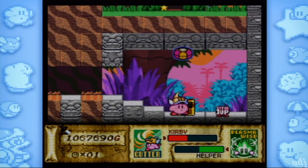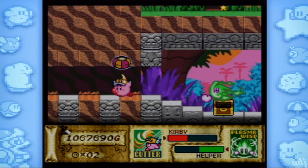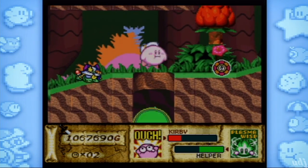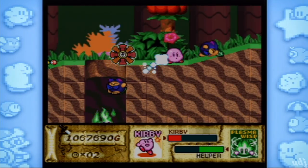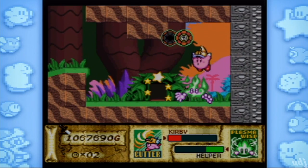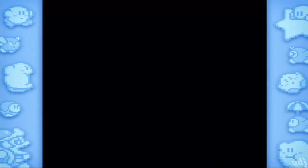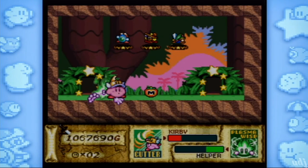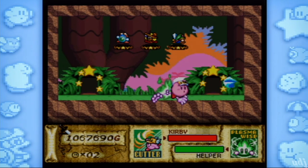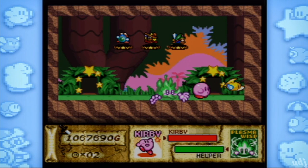I remember right — oh well, guess I have to play it again. Aww darn darn darn darn darn indeed. He just tele-fragged into the wall. Apparently you can just slide into him because you can't inhale and eat him — if you just slide into him you automatically get your power back. No animation, you just get it.